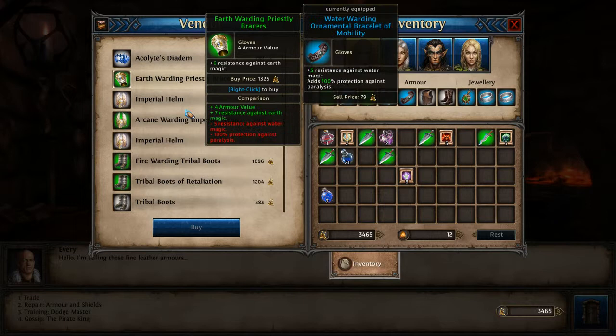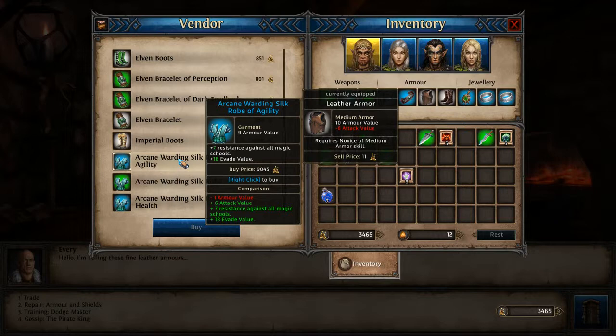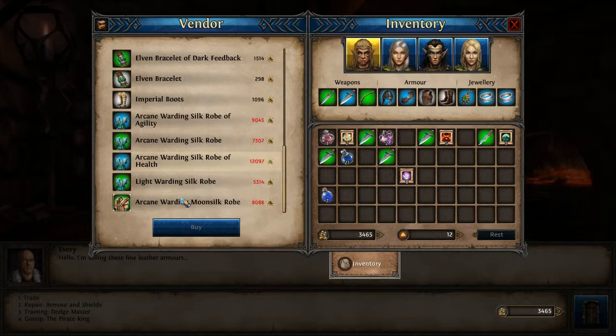That's uninteresting, that's not interesting. Perception — that's interesting, but we do not have the money for that. That's nice. 18 evade value, isn't that impressive. Robe of health, 24 maximum health.